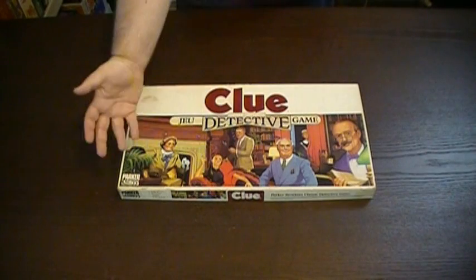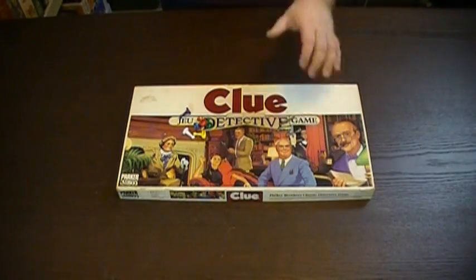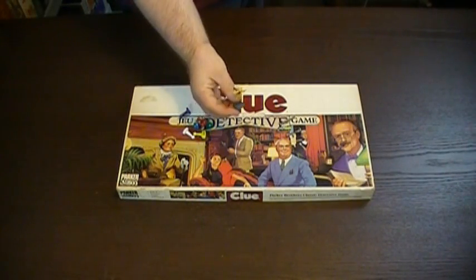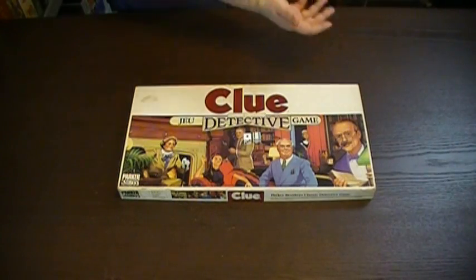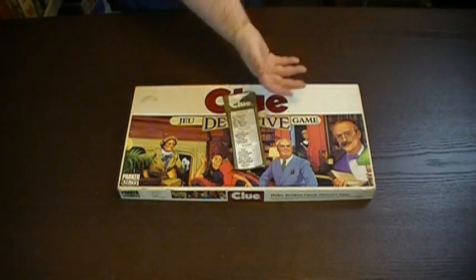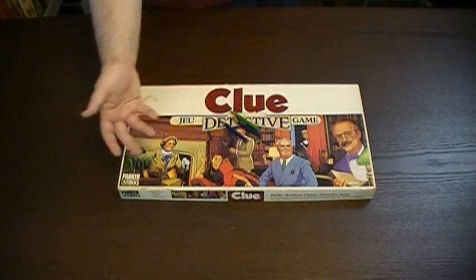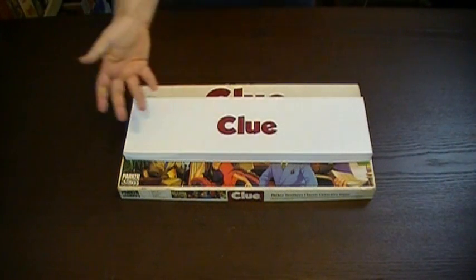So first we'll go over the components for Clue. This is the game board. These are the Clue cards. These are the weapon pieces from Clue. And these are the player pawns. This particular version happens to have some custom miniatures with it. These are the Clue dice. And this is the Clue pad. Finally, this is the Clue envelope. These are the Clue pencils. These are the Clue rules. And this is the Clue cardboard insert.